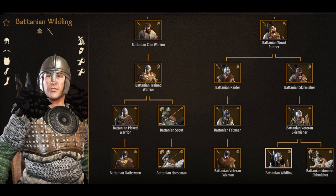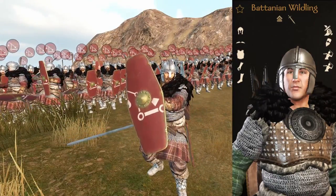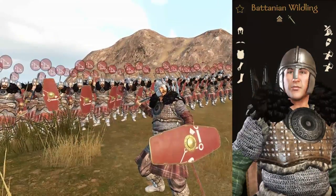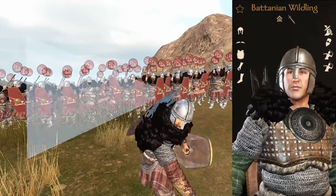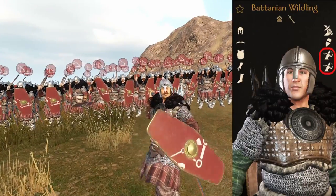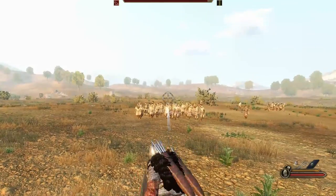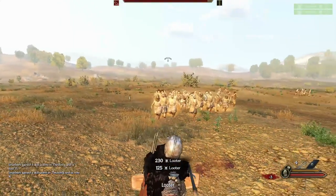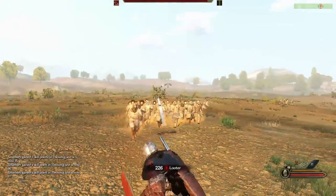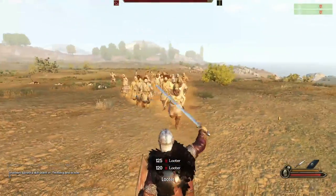The Wildling is one of the three infantry units that composes the Batanian doctrine. Unlike most shielded infantry in Bannerlord, the Wildling doesn't specialize in holding lines and fighting in melee, but instead invests its equipment in a more specialized skirmisher style. After the 1.7 update, the Wildling received an additional set of 5 javelins adding up to its original 5, making it the only tier 5 infantry unit that carries 10 javelins. This allows for a unique playstyle that makes it an outcast in most normal armies.